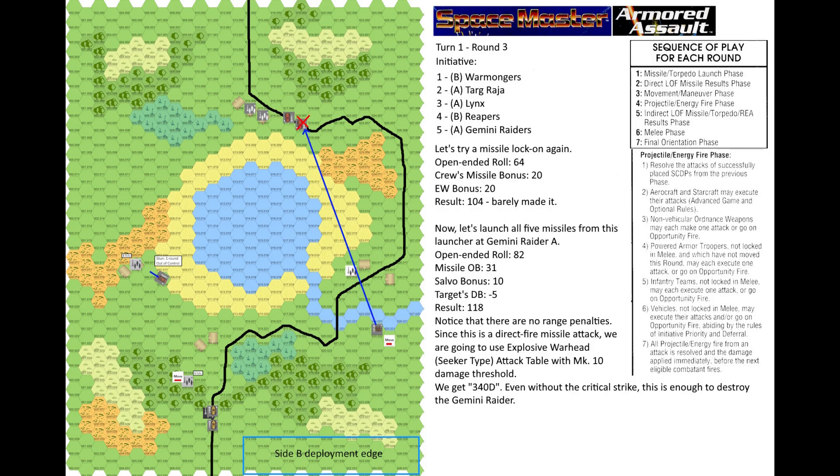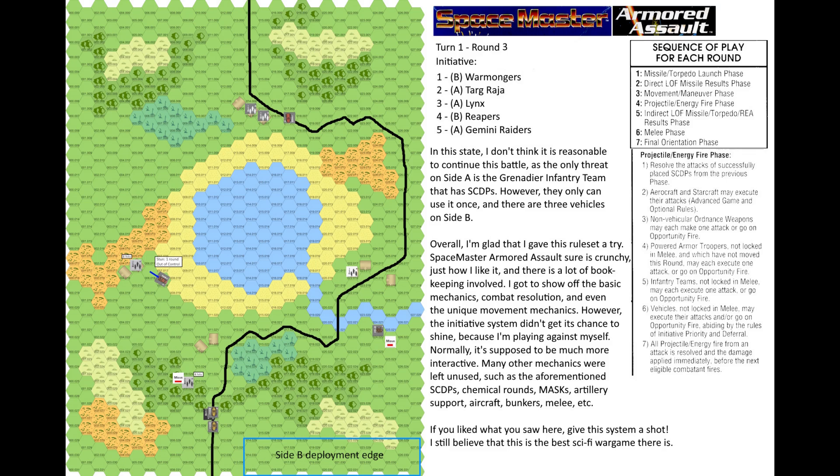Now it's round 3. Let's try a missile lock-on again — this time I barely made it. Now launching all 5 missiles from this launcher at Gemini Raider A. I rolled very well with a salvo bonus of 10 for launching 5 missiles. Notice there are no range penalties for missiles. Since this is a direct fire missile attack we use the explosive warhead seeker type attack table with Mk10 damage threshold. We get 340D — even without a critical strike, this is enough to destroy Gemini Raider A. At this point it's not reasonable to continue the battle, as the only threat on Site A is the Grenadier infantry team with SCDPs, and they can only use them once while there are 3 vehicles on Site B.